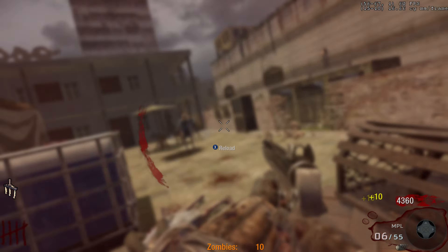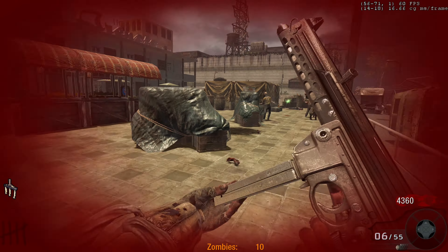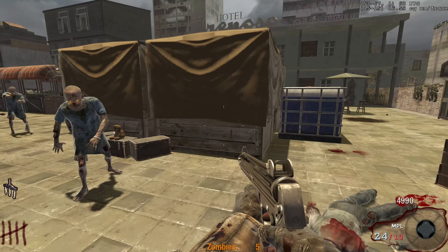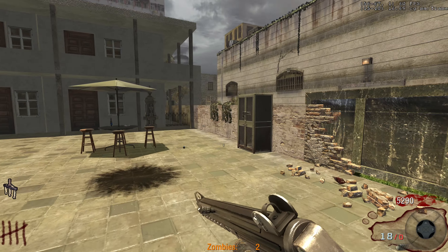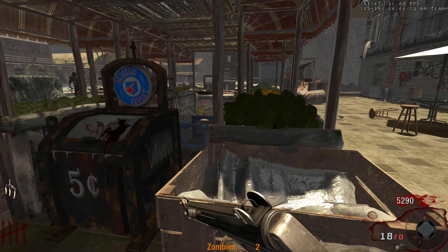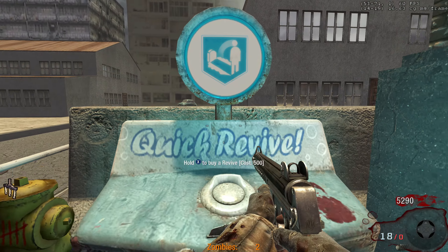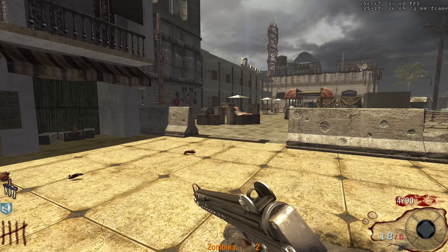I'm sure someone in the comments will tell me. Oh okay — what the fuck, that was an amazing clutch! I for sure thought I was gonna have to restart. Holy shit, I am mind blown. I thought that was a perk bottle. That was an insane clutch — I went down, got the clutch, and that guy was still walking toward me by the time I killed the Panzer.